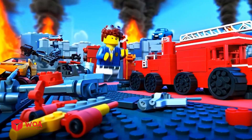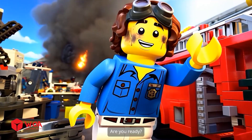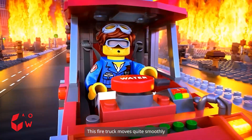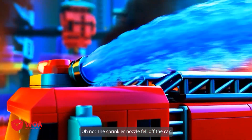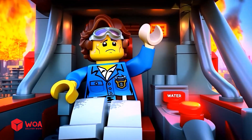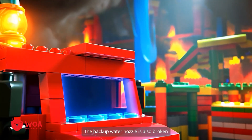Let's go fight the fire. The fire truck has been repaired. Are you ready? Let's get started. This fire truck moves quite smoothly. Let's activate the sprinklers. Oh no — the sprinkler nozzle fell off the car. Try the backup button. The backup water nozzle is also broken.